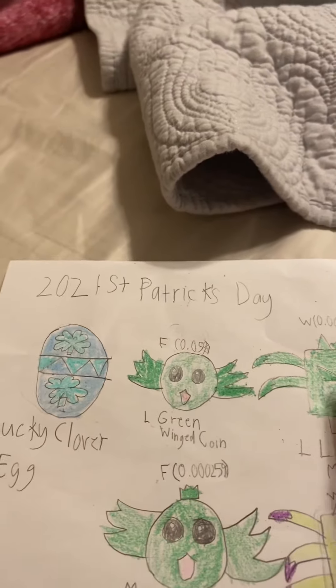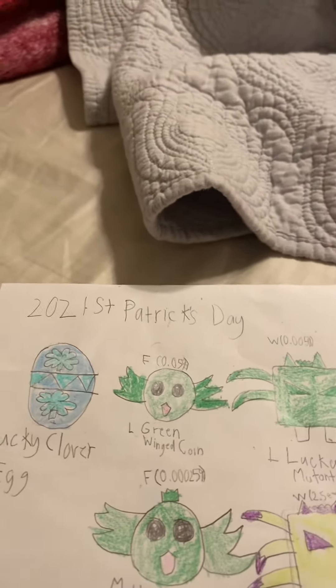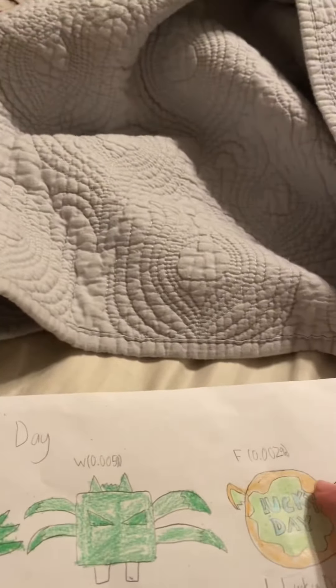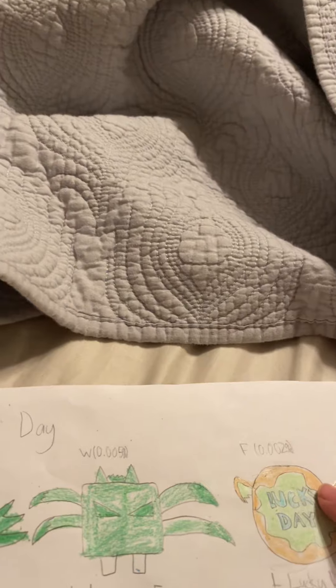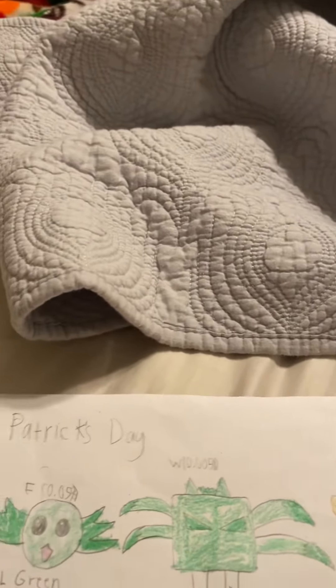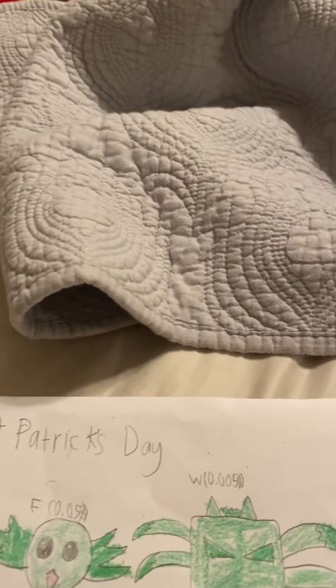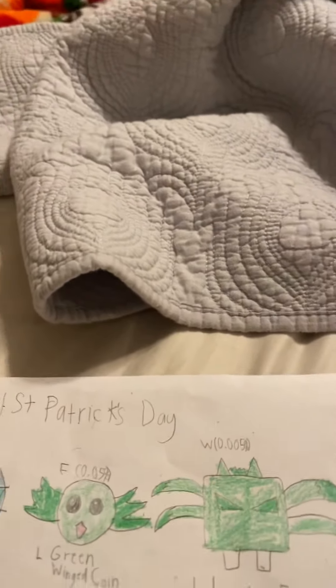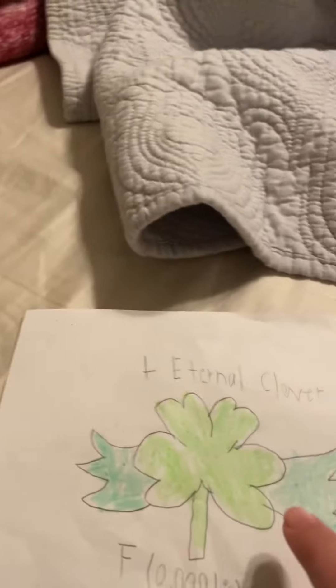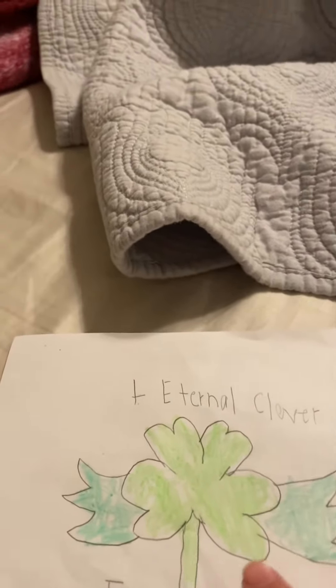To get the lucky fox mutant you need to hatch 20,000 eggs; to get the mythic lucky fox mutant you need to hatch one in four million. To get the lucky donut you need to hatch one in 150,000; to get the mythic lucky donut you need to hatch one in 10 million.